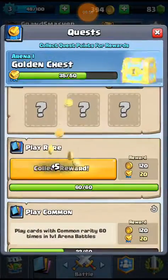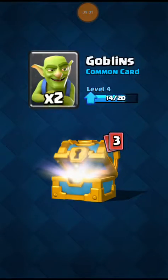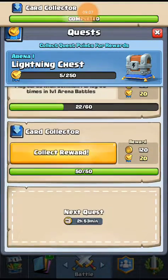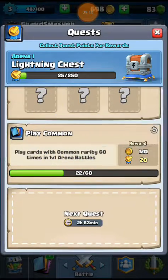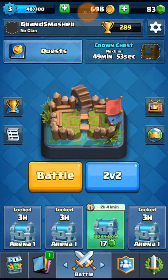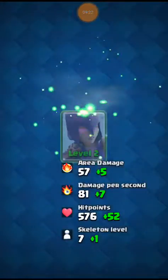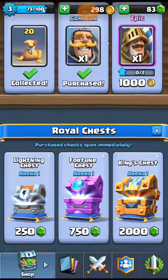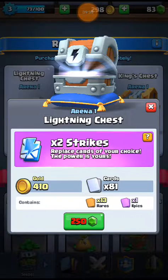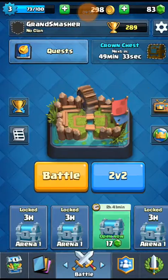I did not fall one card short of that. Get 120 gold, get my gold chest — 2 goblins, 2 knights, 5 arrows, and a musketeer. That gives me a lightning chest, so I'll get an epic, 13 rares, 2 strikes, 81 cards, and 410 gold. I can upgrade my witch now — level two witch! Basically what the lightning chest does is let you replace cards of your choice, so that'll be nice.